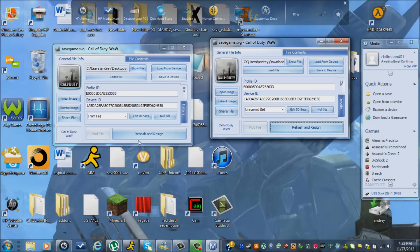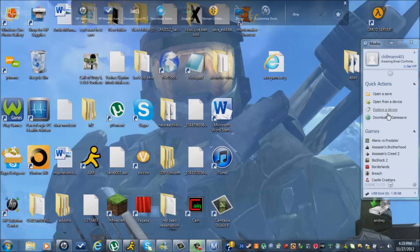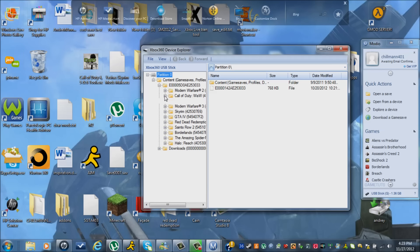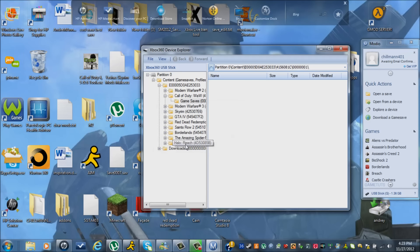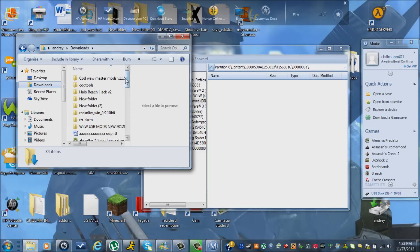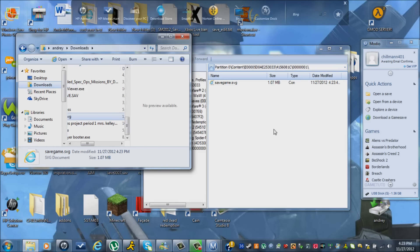You want to rehash and resign this save game — the new one, not your original. You'll hear a little beep. You can exit both of these out. Then go back to explore device, open file, open content, your content, your game, your game save. You can delete the old one. Then go back to wherever you stored your modded game save, find it, and drag it in here.